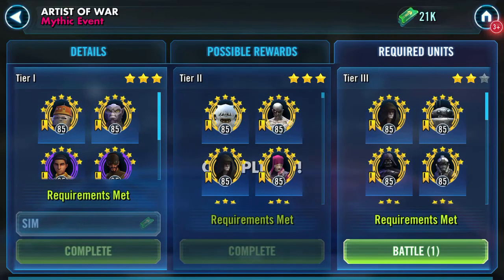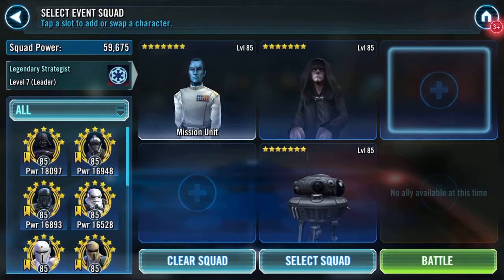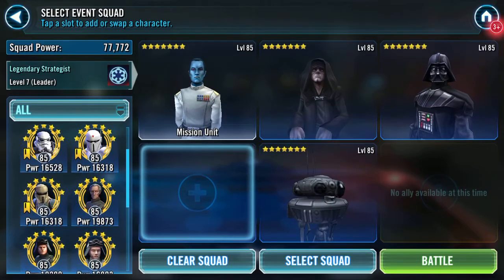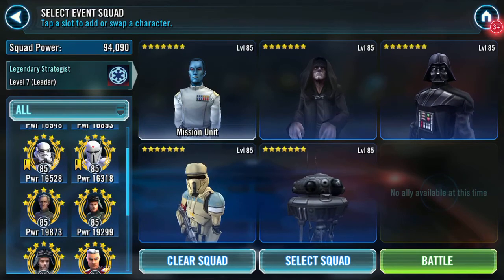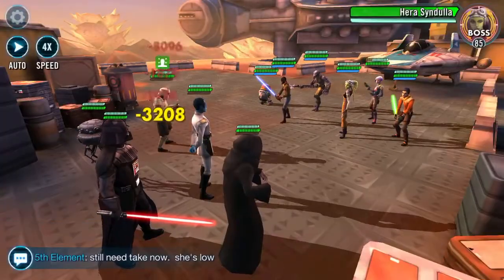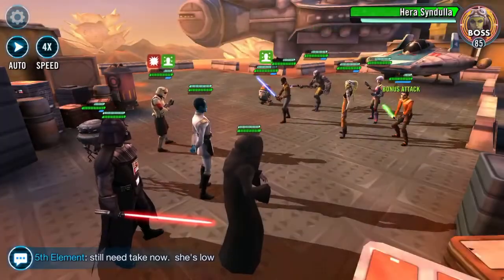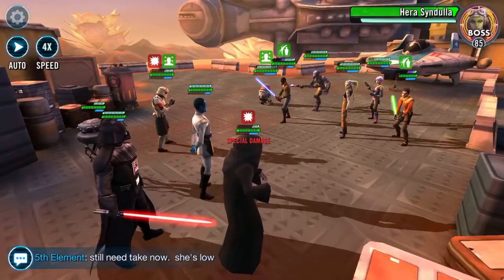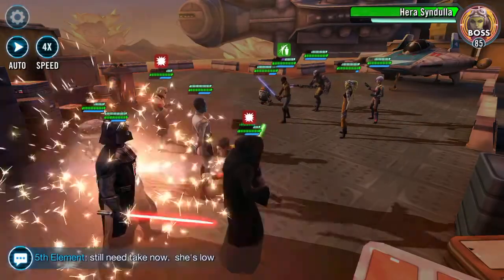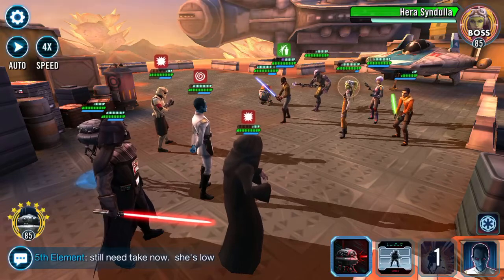That moves us into the last one. I'm going to try the Probe Droid first and see how we get on. I'll probably end up having to switch it for Death Trooper — it's all about the RNG on this particular node. You just have to wait until they're finished.